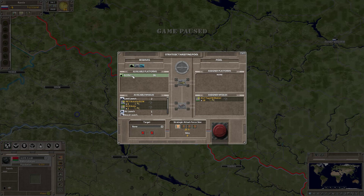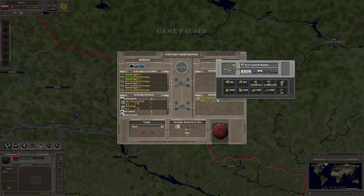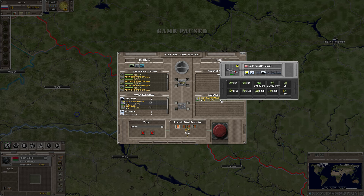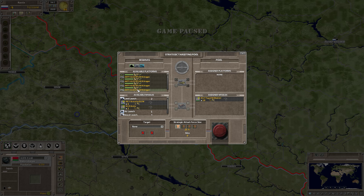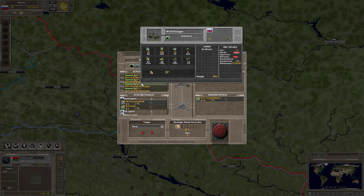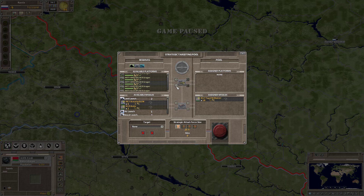These are land-launched missiles. I need to go up here and choose a land unit that will launch them. When you look at these missiles, you can see they have a size — the bottom right icon says 10, meaning the missile size is 10. You need a ground unit that can handle size 10. This ground unit can handle missile size 12, so it will work. This one can also handle 12, so we'll put all of these in here.